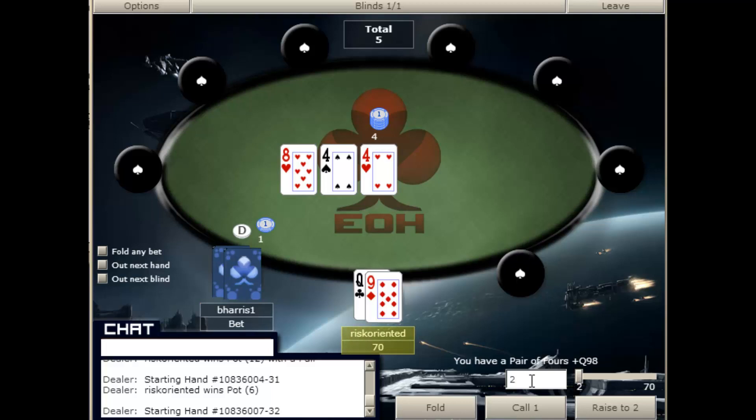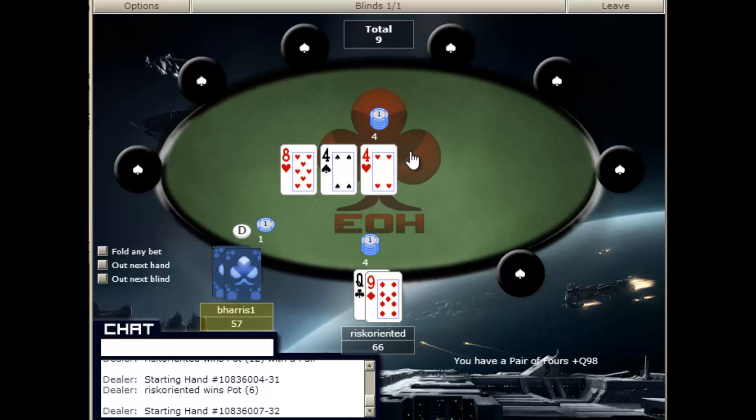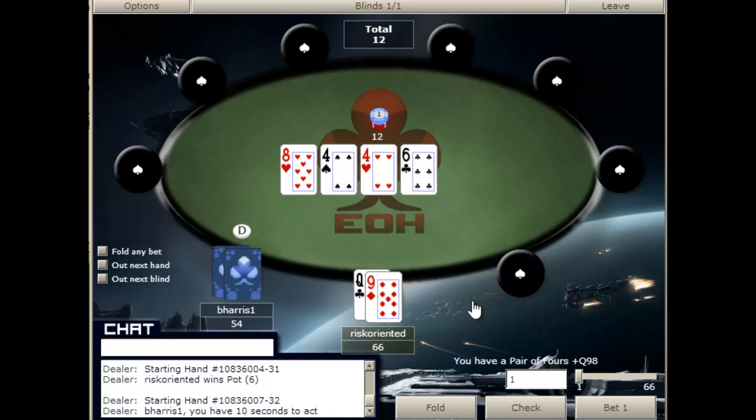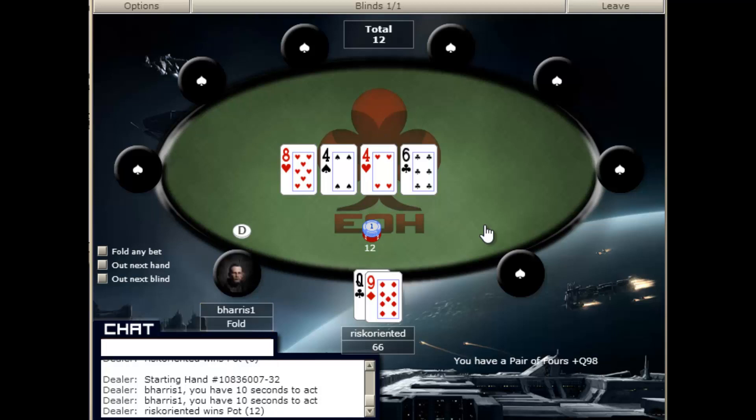He has bet very low — this might be an interesting spot to check-raise. We do have 2 overcards, so if we catch the queen or the 9 we might be ahead. His bet sizing was really off — if he had a 4 you'd think he'd want to make a little bit more money here. He did call, which could indicate a draw or an 8. Since we did check-raise it is our obligation to bet again here in case he just called with 2 overcards. We're betting small relative to the total pot because we don't want to build a gigantic pot here. And he does fold to the turn bet.